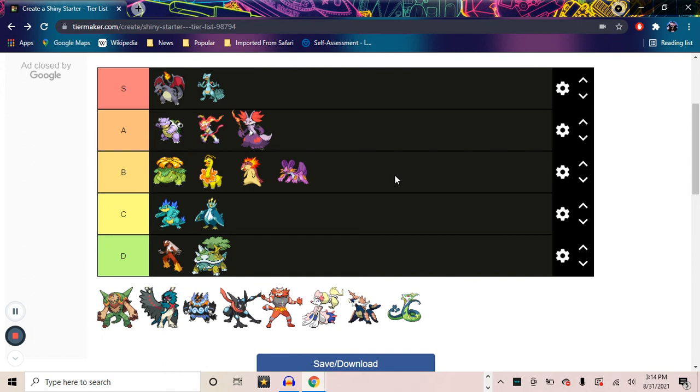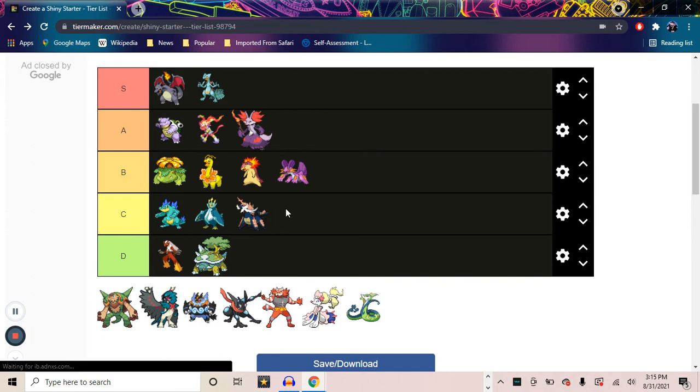To move on, we're at Samurott. It's kind of the same for Samurott — it just doesn't change that much. He's going in C tier. I like Samurott, I really do, but the shiny hardly changes. I like how the shells turn a slightly darker shade of beige and the blue turns darker, which is cool, but it is hardly a change from base Samurott. It's not enough. I think Samurott had a lot more potential for a shiny than what he got — being a samurai, come on, Pokémon.